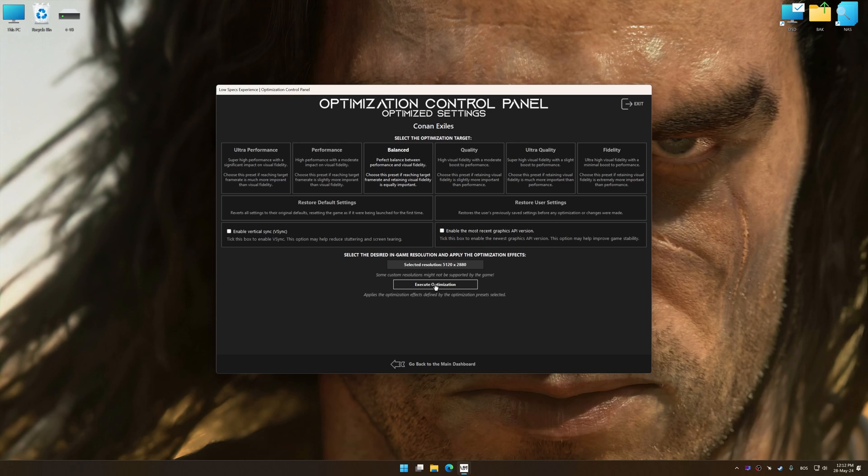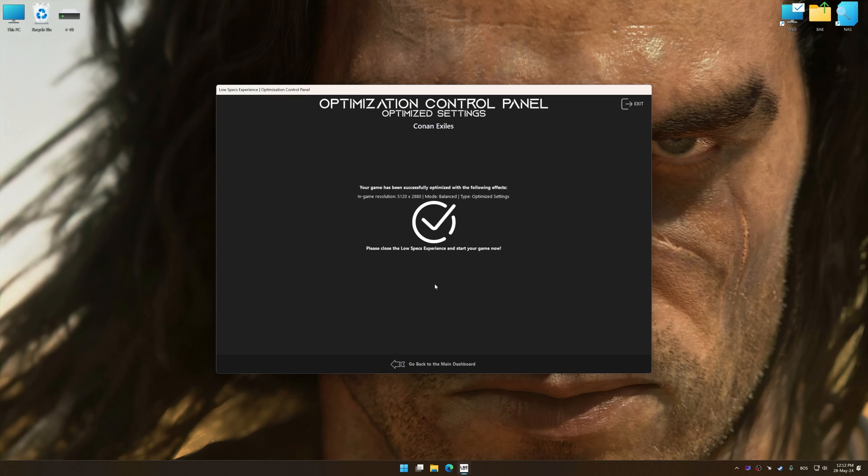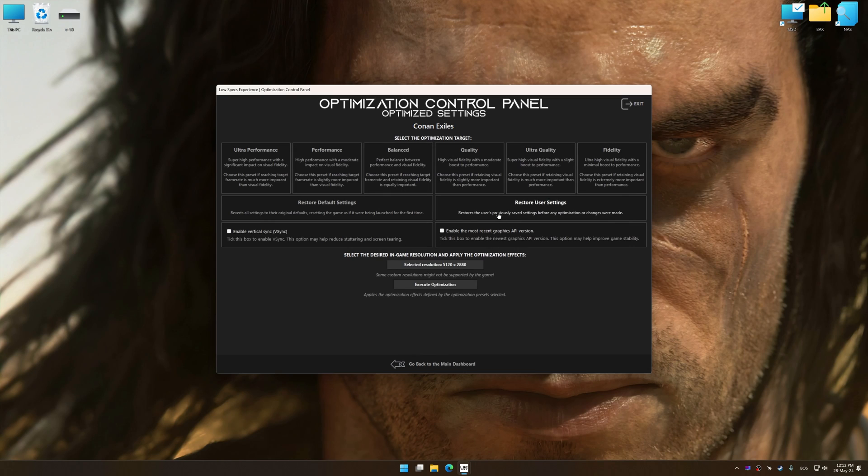And now, to apply the optimization, press the Execute Optimization button and then start your game. Also, if you are unsatisfied with what you see, you can easily remove the optimization effects. That will do it for this video.